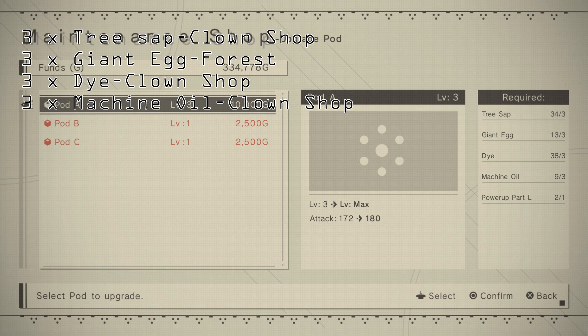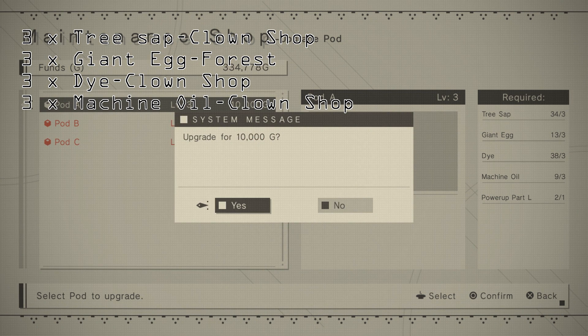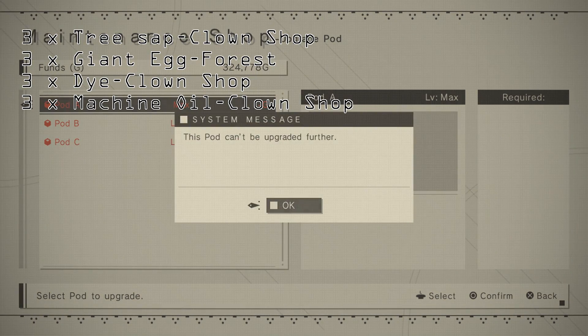I'll go ahead and show you the items for level 4 while we're at it — and you guessed it, same old same old. Other than the Eagle Eggs and Giant Eggs which can be found in the Forest Resource Bots, everything else you can buy from the Clown. Which means the only points of complication are Power-Up Parts M and L.